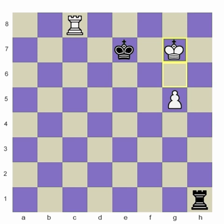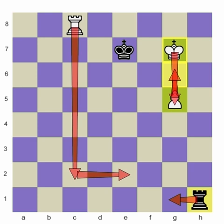If you didn't know about the Lucina or bridge position, you might look at this as black and think you have pretty good drawing chances. But your knowledge of the Lucina position should tell you this is easily lost. Now that my king has moved in front of my pawn, I am shielded from checks by your rook. It's only a matter of time before I push my pawn, bring my rook back down and behind — anybody who remembers the position we just did can see that's easily a Lucina position, an easy win for white.